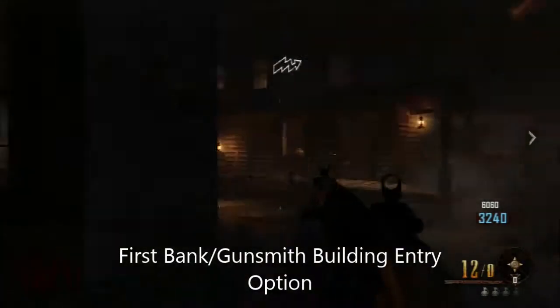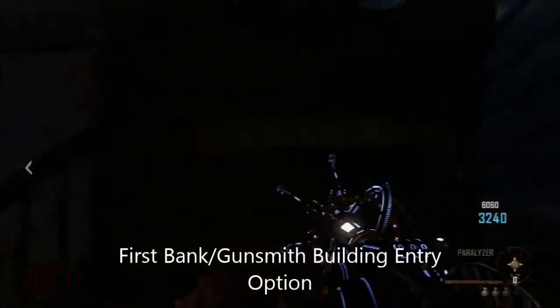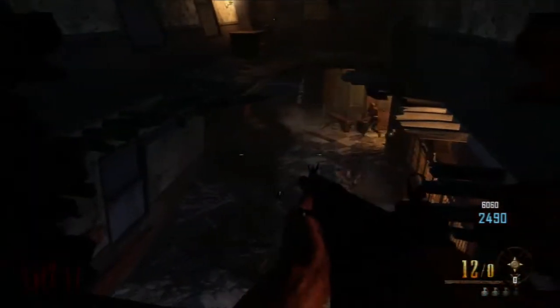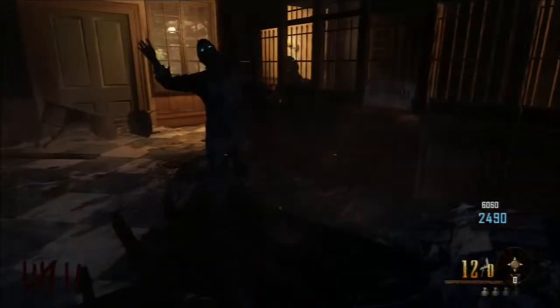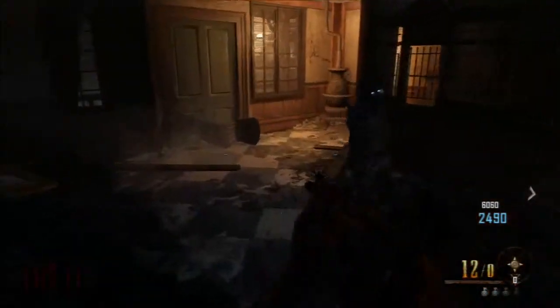What's up guys, Vaughn here. In this video I'm going to show you two options to get into the bank in Gunsmith. This is the first option: you go over by the candy shop, go up these stairs, and simply drop into the bank.